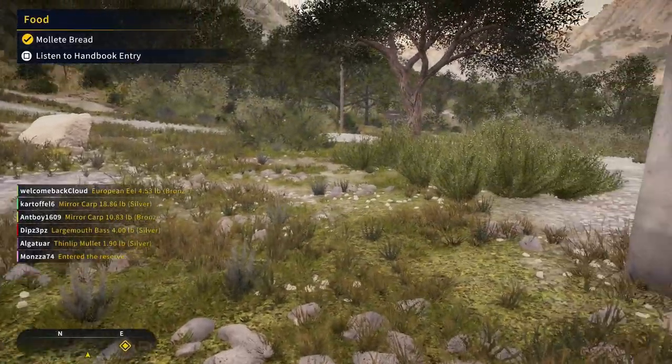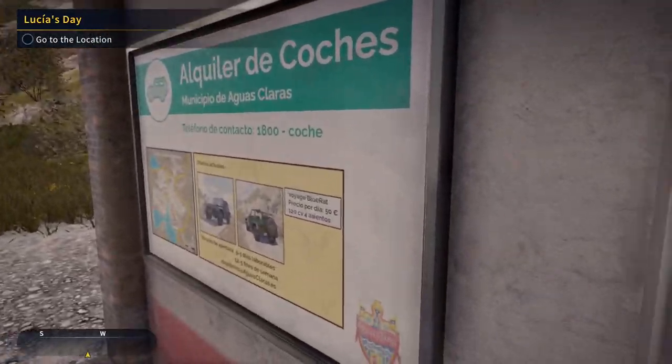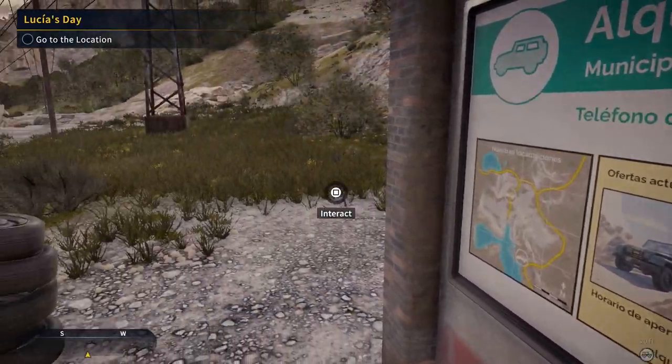Amollete is a flatbread from Andalusia. It is a soft, round, white bread roll, usually served lightly toasted with olive oil and raw garlic, or spread with lard in an Andalusian breakfast.